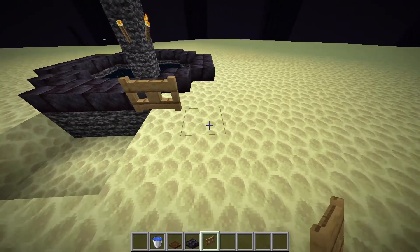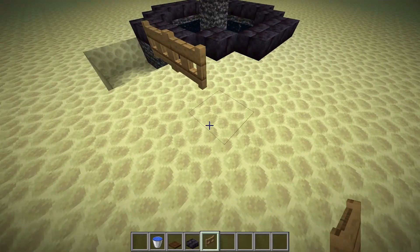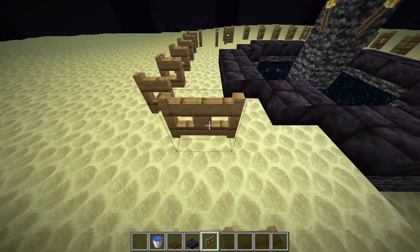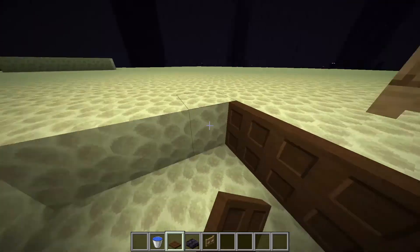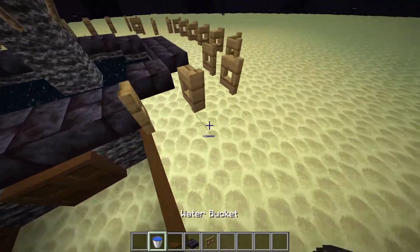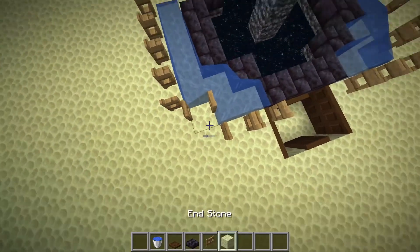Ahora alrededor de los slabs, dejando un bloque de distancia, vamos a poner todas las trapdoors. Esto es para poder poner agua. Recuerden siempre abrirlas como lo estoy haciendo yo. Pongo las últimas así. Bueno, ahora lo que vamos a hacer es poner las trapdoors de esta forma — es muy importante que las pongamos así. Esto va a hacer que los Endermans se caigan pensando que es un bloque. Y ahora ponemos el agua. Como la mayoría de granjas de Endermans actualmente — la mayoría, no todas.